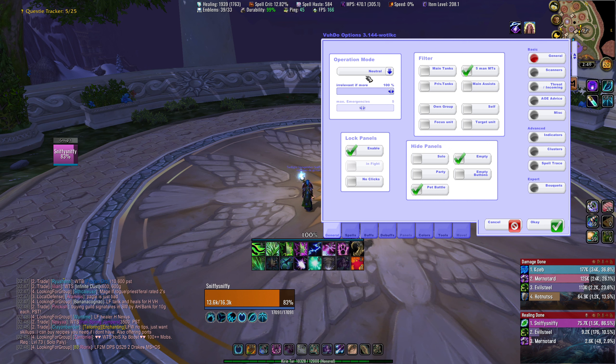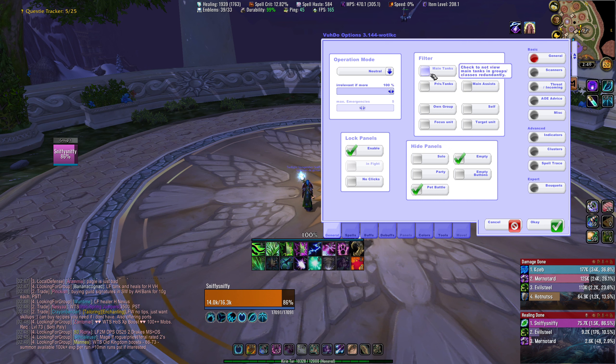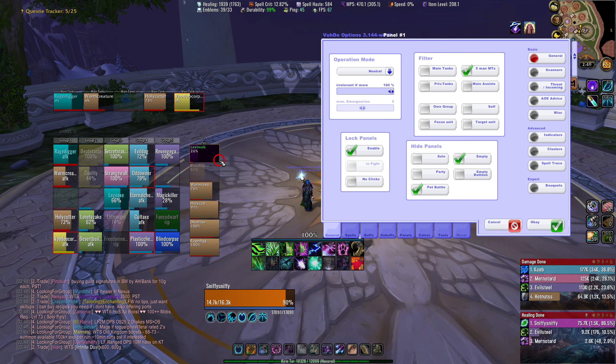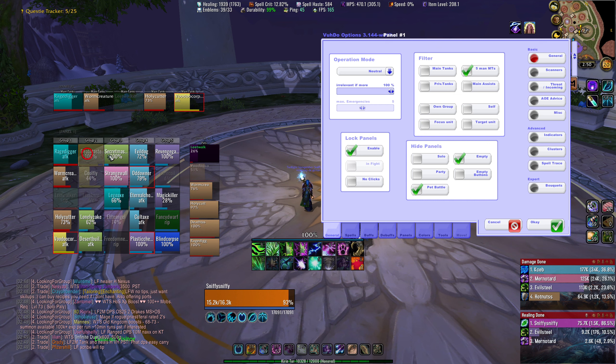Operation mode — leave this on neutral. Filter main tanks — if I check this, it won't show main tanks in my default panel, but they'll still show in my specific main tank panel. That's the same for 5-man main tanks, private tanks, and assists. Own group means you won't show your own group in your 25-man raid frames. So if I was in group 5, group 5 wouldn't be there and I could make a separate panel that shows just my own group somewhere else. Self makes it so you never appear in default group frames. Focus unit and target unit will exclude those from default group frames too.